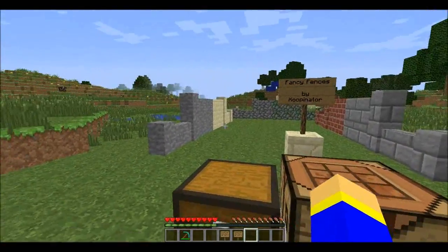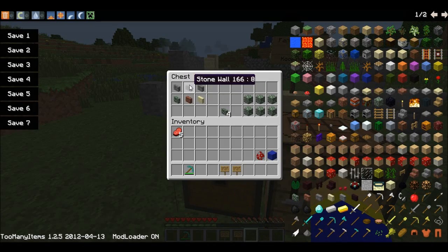This mod adds six types of fences: cobblestone, stone, stone brick, sandstone, brick, and mossy stone.